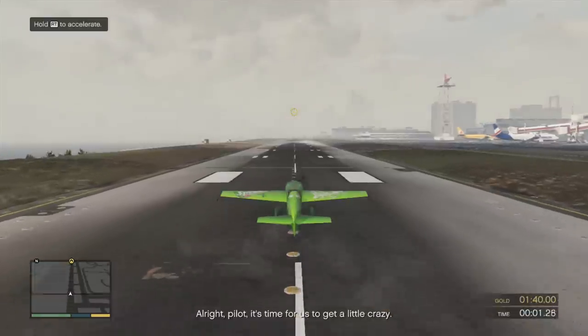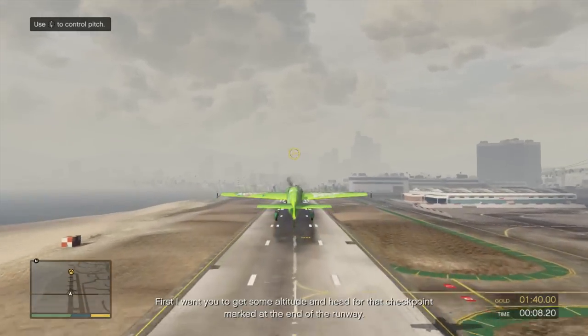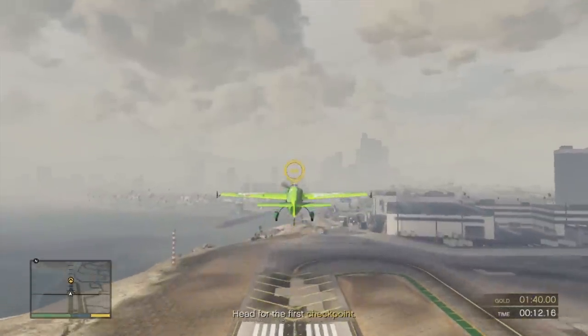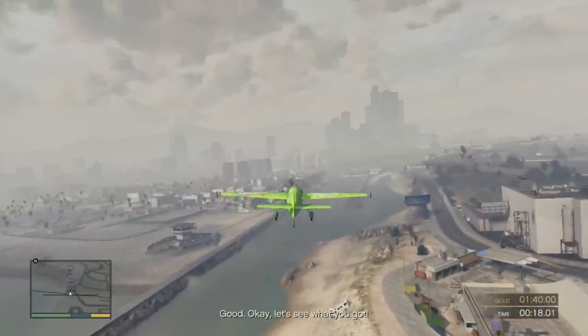Alright, pilot, it's time for us to get a little crazy. There's still a video called Flyboys, F-L-Y-B-O-Y-Z. That's my flight video. Let's see what you got. On my mark, perform a barrel roll by pulling your flight stick to the left or right.